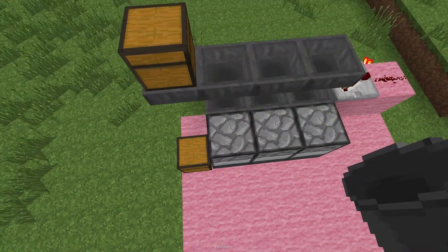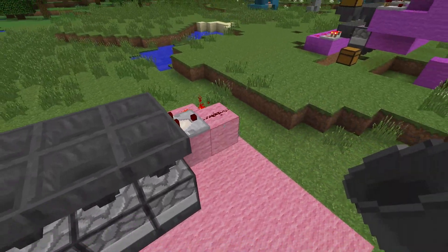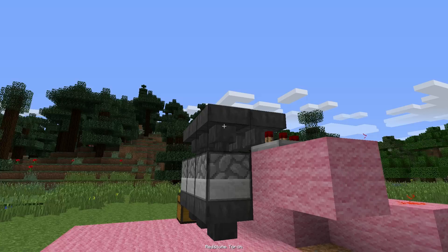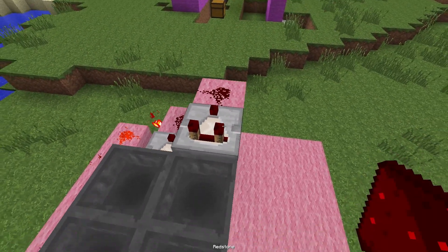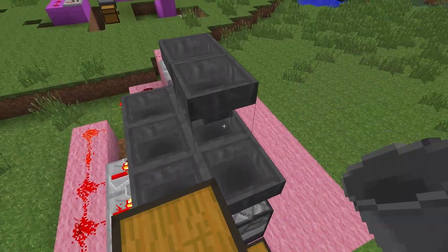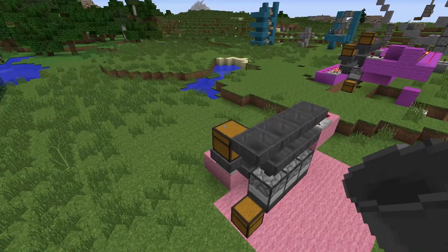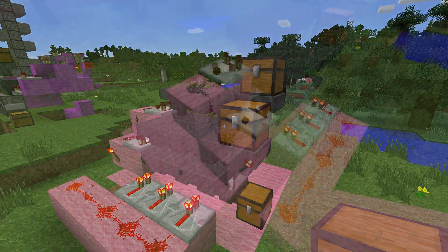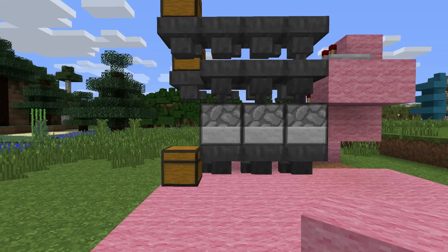Next we want some hoppers pointing downwards and into these furnaces: one, two, three. This will be your smelting items going in there. Once again we'll need a couple of blocks out here for the comparator, and some dust. Hoppers facing towards the comparator, one on the end, and we're good to go. Chest on top — and that'll be where your smelting items, your ore, go in. We need to break this signal line here as we don't want them connected. Put a block on top — that fixes that problem. We need some blocks on the rear so we can put our repeaters.